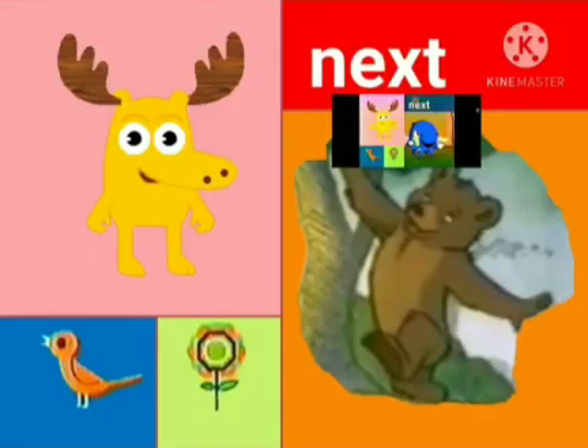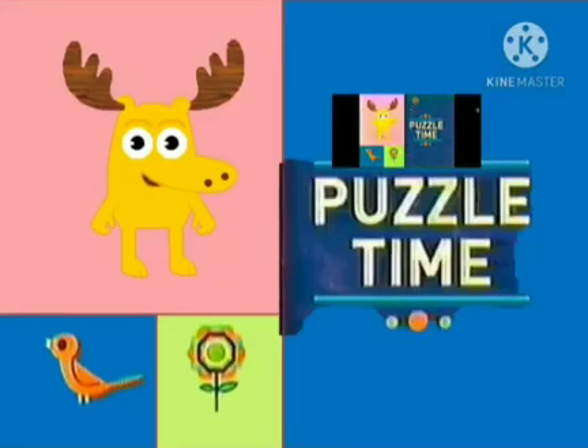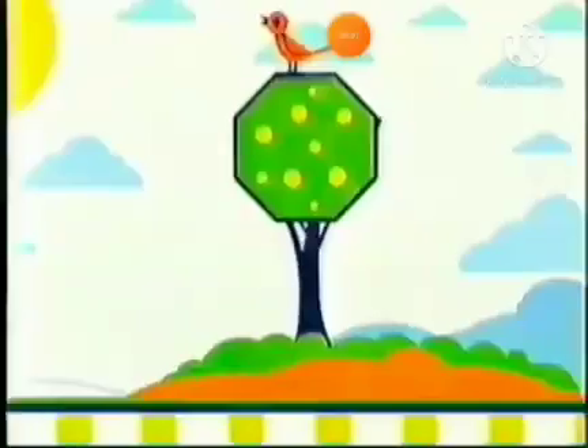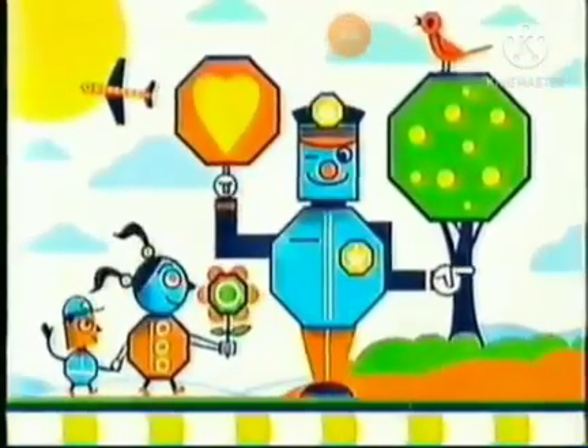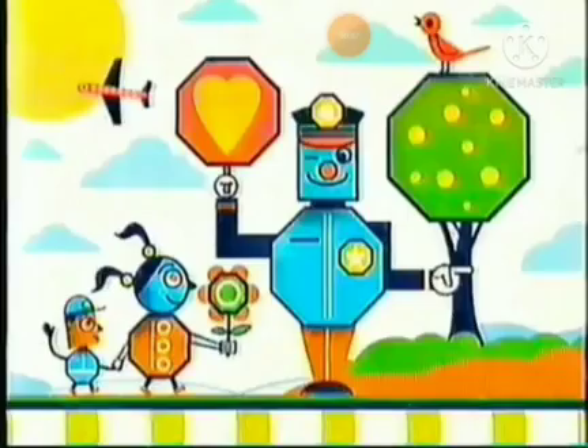Moose here. Little Bear is coming up next, but first it's puzzle time. This super stumper is all about shapes. We need to find all the octagons hidden in this picture.